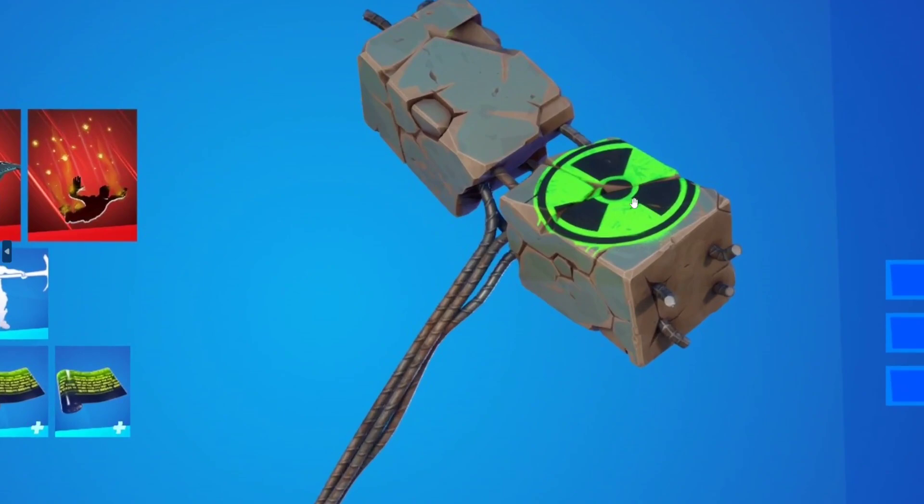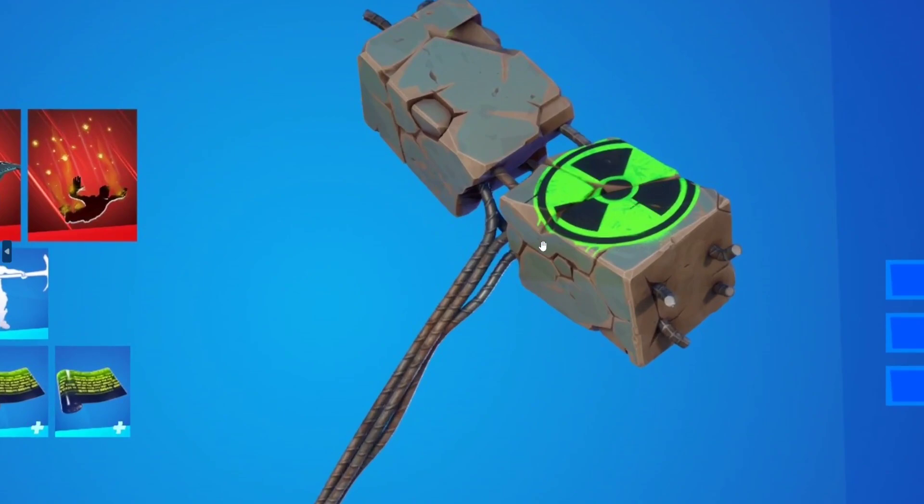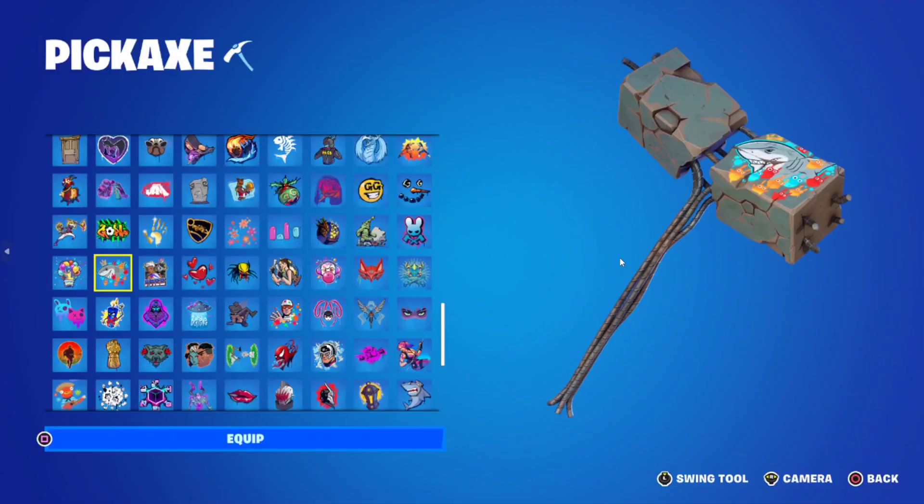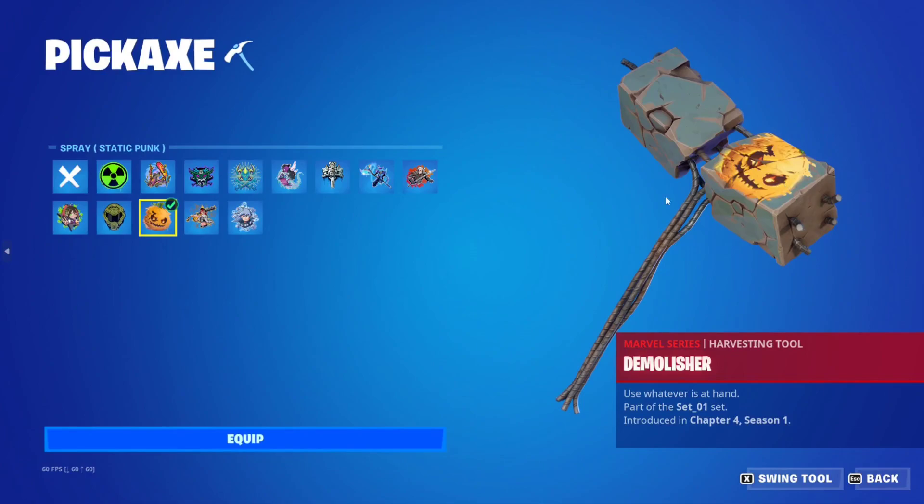The pickaxe has a special aspect to it: the spray on it can be changed with any spray that you want. You can spray whatever you want on your pickaxe, except for animated sprays. You can literally choose any spray — you can have hearts, gold, a kiss, a shark, whatever spray you like, and now you can equip it on the pickaxe itself.